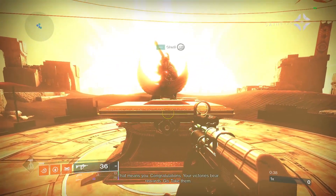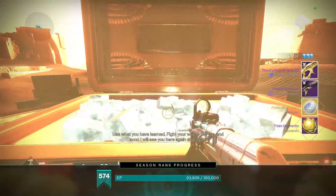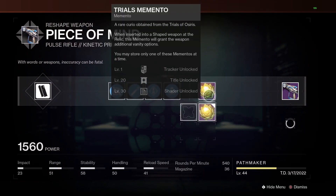To unlock it, on your first flawless of the week just open the chest and you will get a Trials Memento. You can then head to the Enclave and put it on any crafted weapon. I recommend you do it on a weapon you already have over level 30 so it is maxed out.